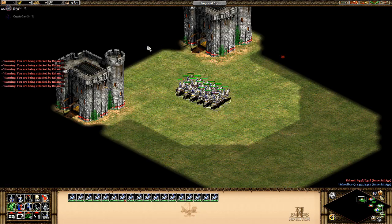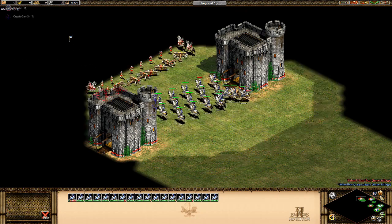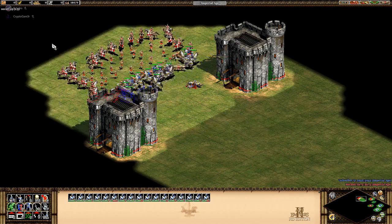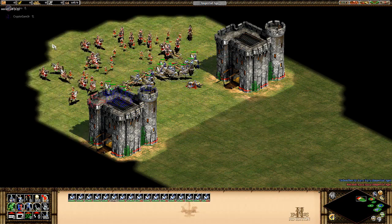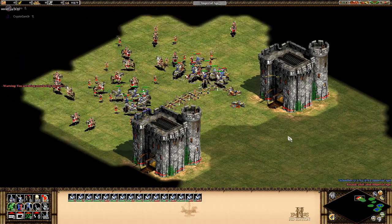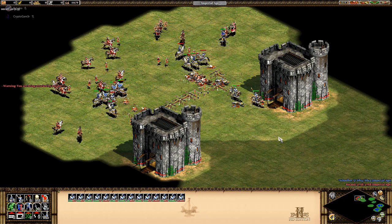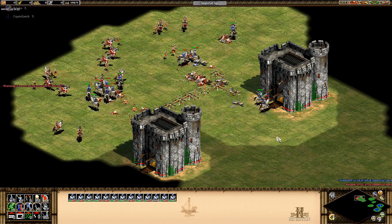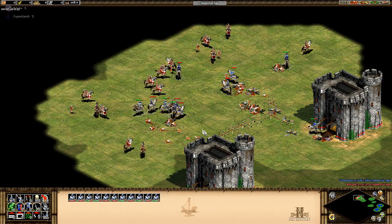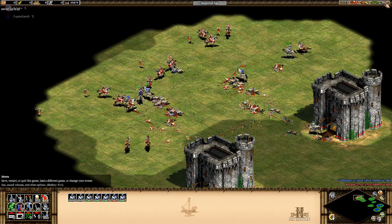Another great weakness we can exploit is the fact that they have such low pierce armor — they are the second lowest besides the camel. This makes the Cataphract weak against defensive buildings like castles, as well as large groups of arbalests, heavy scorpions, and heavy cavalry archers. Just make sure you mass these units in groups of 40 or more to keep them well protected, because the Cataphracts still possess the speed to outmaneuver, the health to tank, and the attack to threaten these units.